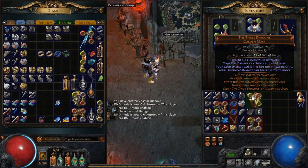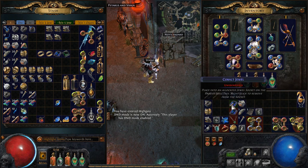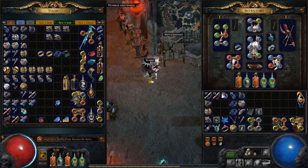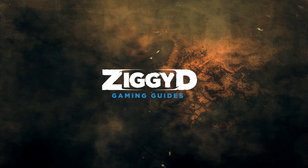So guys, hopefully this has been helpful. I put a lot of work into testing this across multiple days, and while it's only a guideline, it should hopefully help you guys get in and start making some coins at a better rate than just playing normally, so you can start to get some of those sweet bro deals from Kadiro. That's it for now, I'm ZiggyD, and thanks for watching.